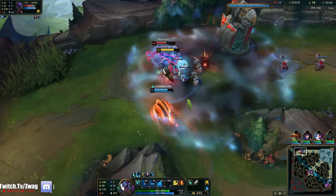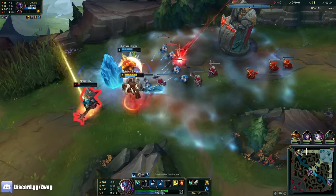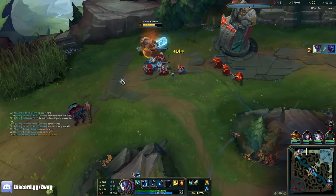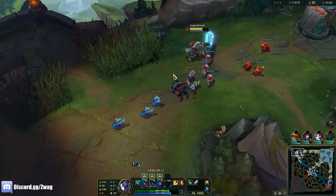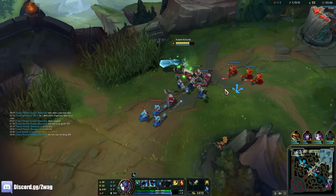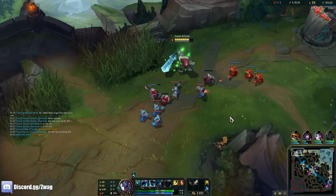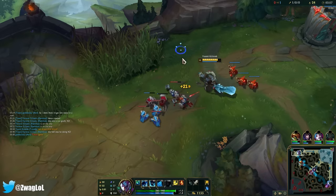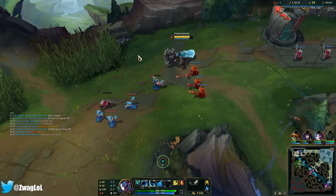Jax is less likely to build heal reduction than Ornn. There's nothing in Jax's build that he wants to build healing reduction. He's not going to want a Bramble Vest, not going to want an Executioner's because Jax likes attack speed. He's going to want a Blade of the Ruined King first, probably. Just got to be careful trading him here — there's just so many minions.